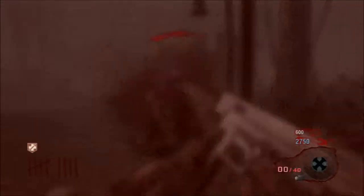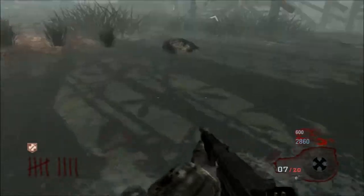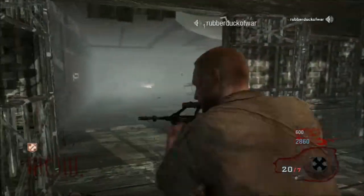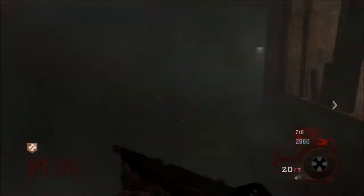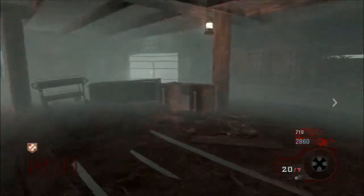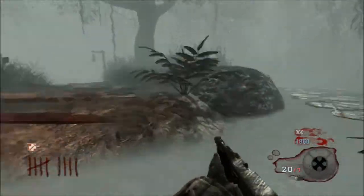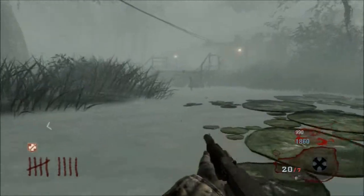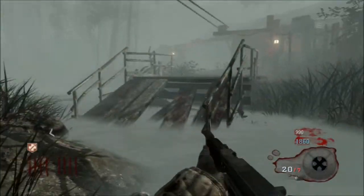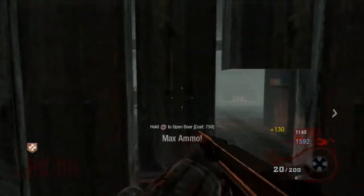The next room is the storage room. None of these areas have anything specific. I would say storage is pretty hard to run around in. All there is in the room is the Type 100 weapon. The perk is again random — Mule Kick remains where it is every single time, but the four perks are random.